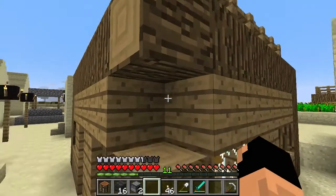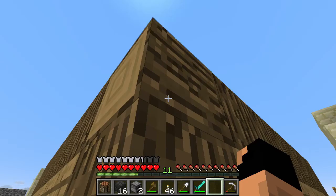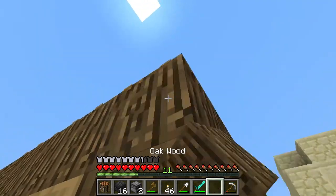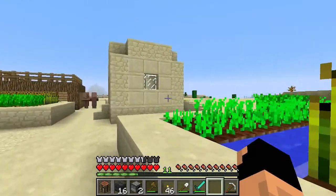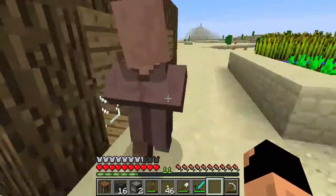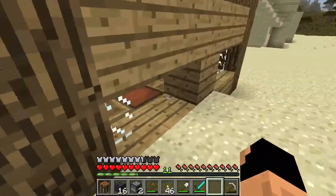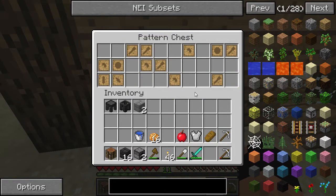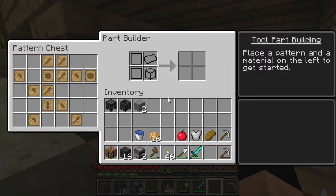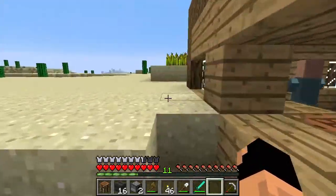That block looks out of place but it's gonna bother me if we don't fix it — I'm okay with stealing things but making things look out of place is just not my deal. This is the house where I smashed the window and looked at everything. We're going to need to take some of that stuff — I think we'll take a few things from this house.